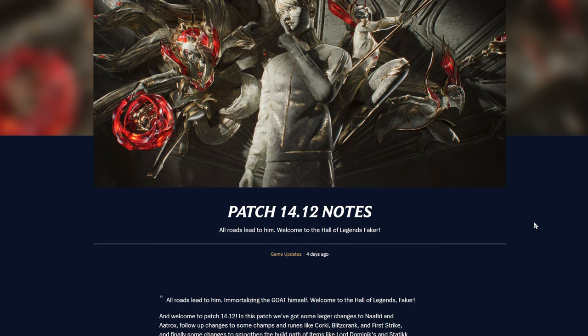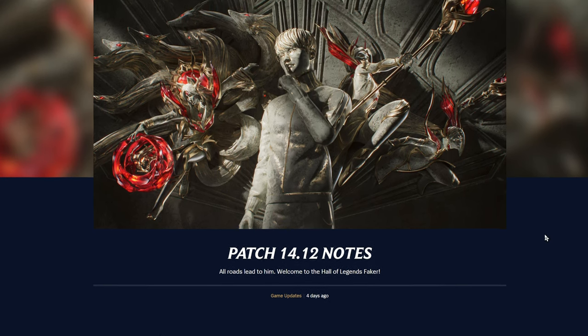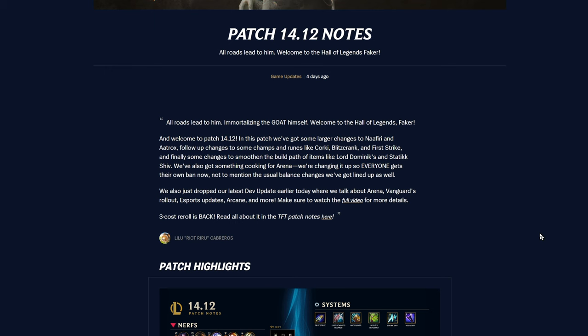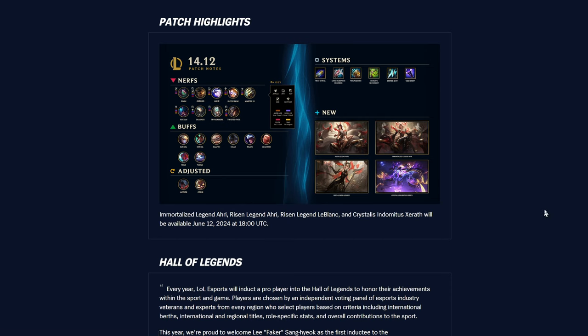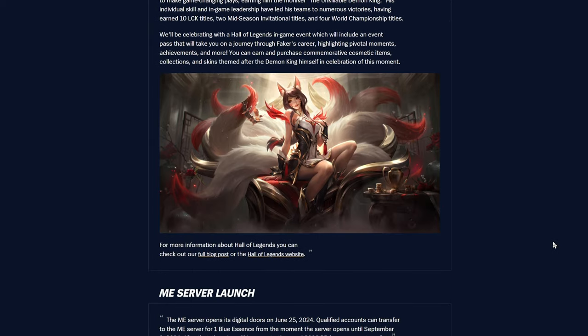We're back in 14.12 now, and we got the Faker stuff — the Hall of Legends skins. I don't know why I was thinking Hall of Valor, but yeah. Let's jump into it — obviously check out all the cool stuff with the pass and everything if you haven't already. This released two or three days ago. Patch highlights: we got the skins coming out, and the Zoe skin as well. The Faker stuff is pretty cool — definitely check it out.